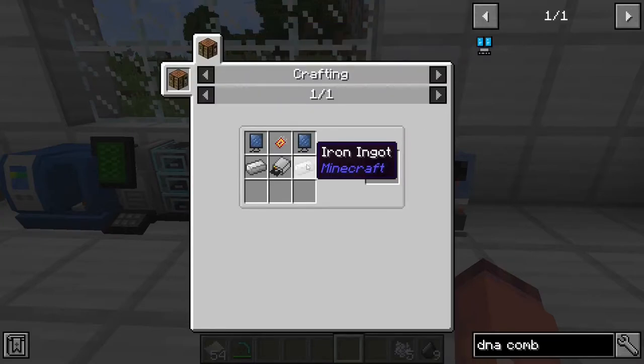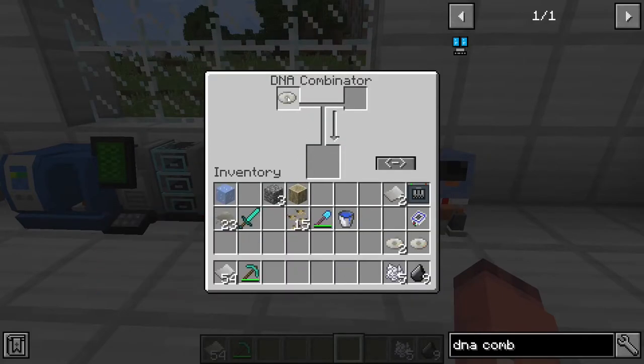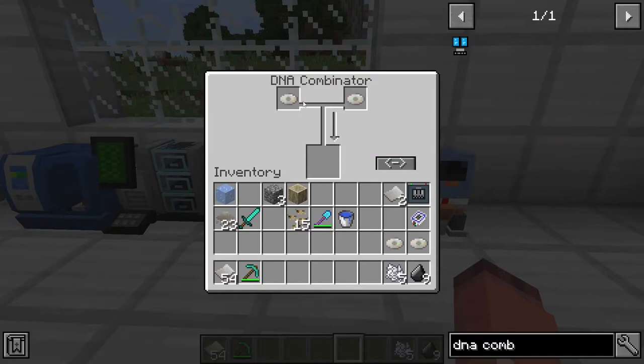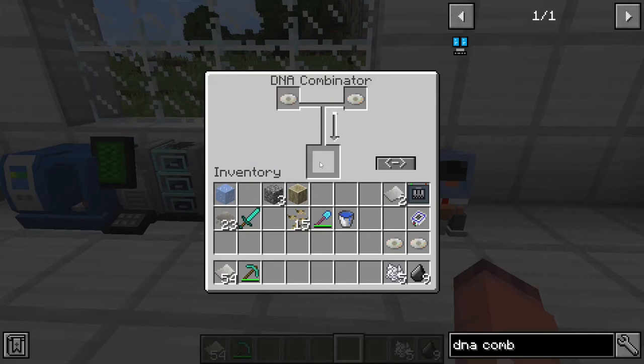The DNA combinator-hybridizer is crafted with 2 iron ingots, a basic circuit, a disk drive, and 2 computer screens. What you will want to do here is put each of the storage disks in here of the same type of dinosaur, and then it will combine the qualities into a higher quality. You want to keep doing this until you have a 100% one.